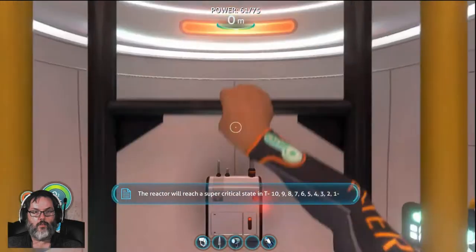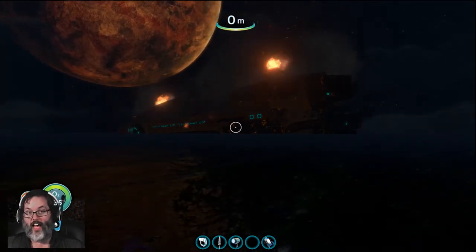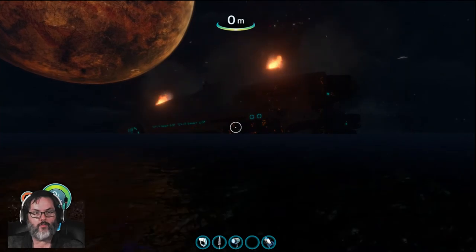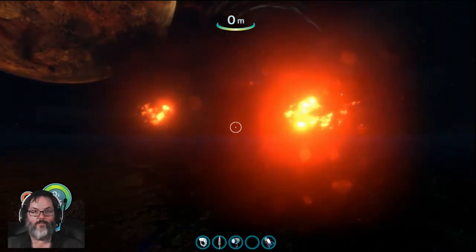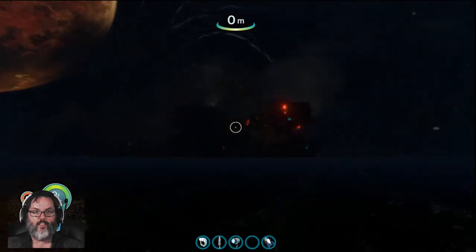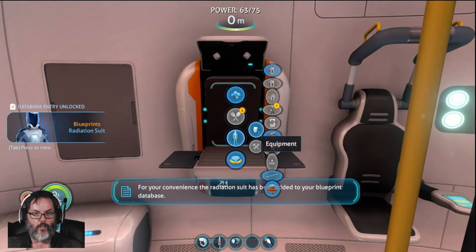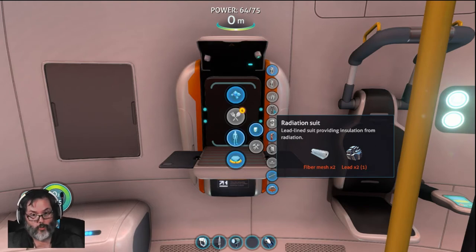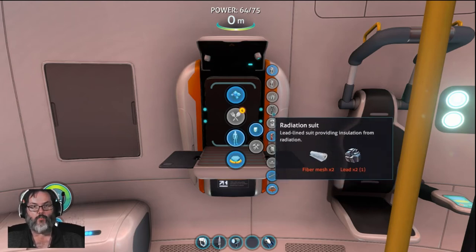Emergency — a quantum detonation has occurred in the Everest drive core. The reactor will reach a supercritical state. You can see our oxygen is now 135 in our tank instead of 90. We'll just experience this together. Holy crap, man — that can't be good. Let's go back inside. Now we have learned how to make a radiation suit. I need two lead, which come from the same nodes that give you silver and gold, and two fiber mesh made with kelp leaves. That will give us a radiation suit — I need to get another lead.